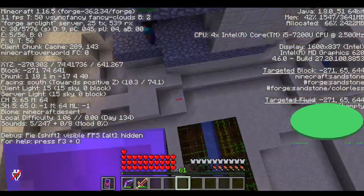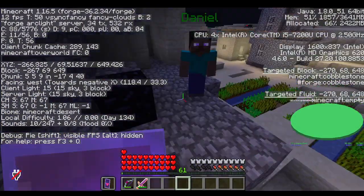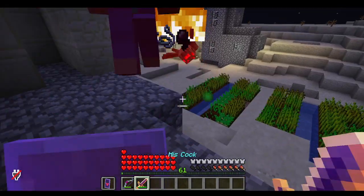So you come over here to the blacksmith, and Daniel is right here. Now, all you have to do is just murder him.